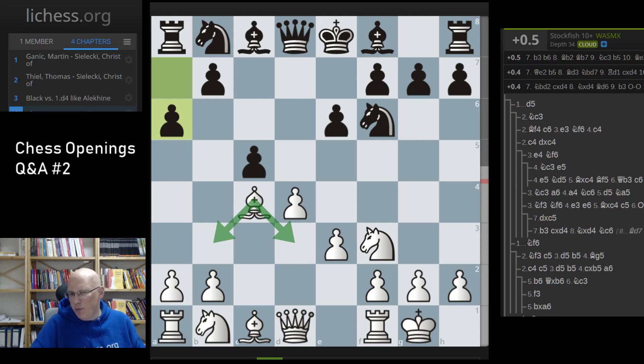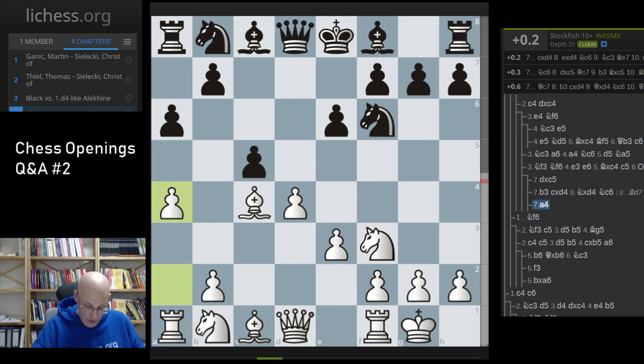If you want a sharper position, I'd recommend Bb3 or Bd3 — those two moves tend to lead to IQP positions that are a bit sharper. The reason you move the bishop voluntarily is that you want to answer b5 with a4. For solid play, go b3. What doesn't seem too promising is Qe2, the very old main line — it's not bad but doesn't pose black many problems. Also a4 seems fine for black currently.